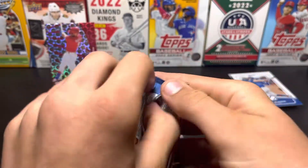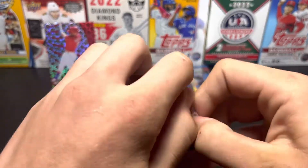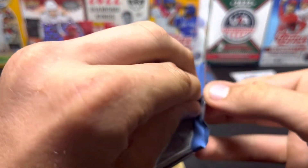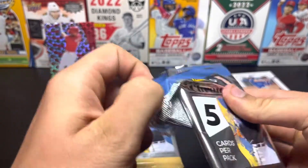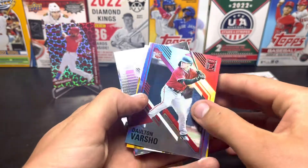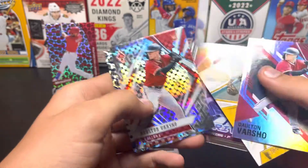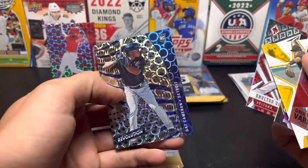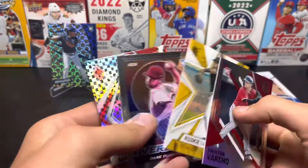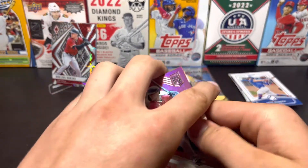This one feels thick — a little thicker. That's good, let's save it for last. Hopefully that's a relic or one of those weird cards, or a booklet. I think they have thicker cards that aren't numbered. We got Dalton Varshow — that's a good one. Rookies and Stars for Brian Hayes. Dane Dunning — I like that. Another Dalton Varshow, same picture. Every single card was a rookie. That Dalton Varshow card's probably the best one so far. That's a Revolution insert, I'm pretty sure.